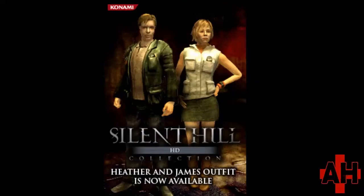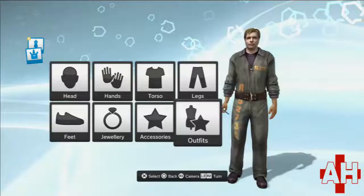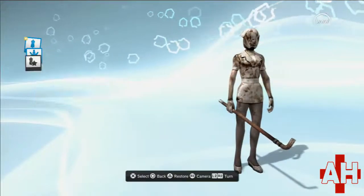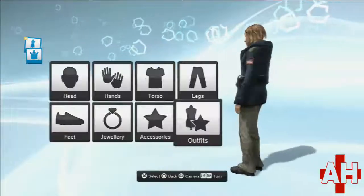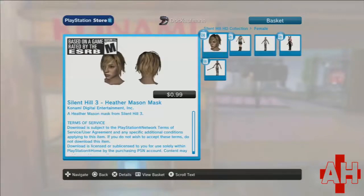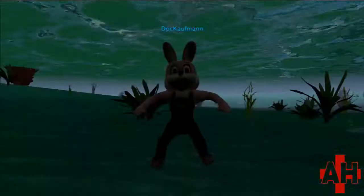The online social game PlayStation Home for PS3 also got some Silent Hill content when the HD collection was released. You could purchase and then play as James, Heather, Robbie, Pyramid Head, or a Bubblehead Nurse. Ann and Murphy's outfits could be purchased but not the actual characters. James and Heather were split into the outfit and the head, and you had to buy these separately, if I recall correctly.